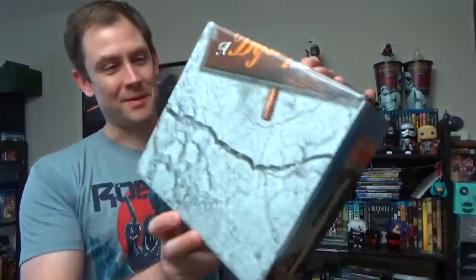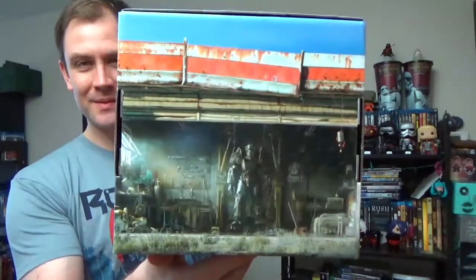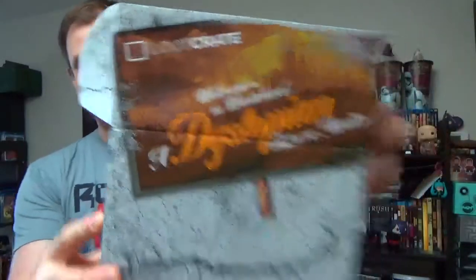Let's check out the box. Here's the box, which is really cool — it's got a Fallout theme all around it. Pretty cool. And it says 'Dystopia — Welcome to the Wasteland, a dystopian future awaits.' Cool box, awesome shirt, very cool Dorbs figure, and Matrix puzzle. I like all of that. The only disappointing thing was the T2 metal print, but everything else in this crate is really cool, so I'm very happy with this.